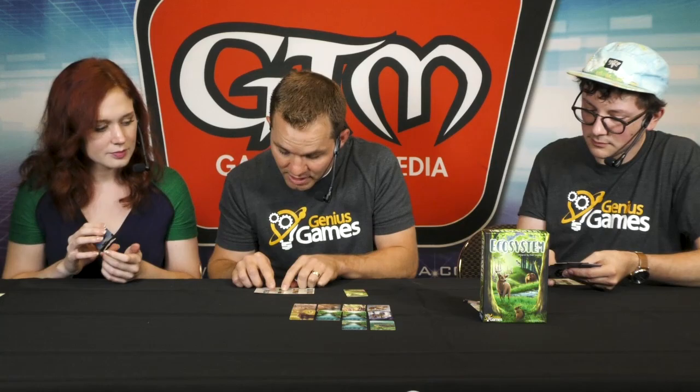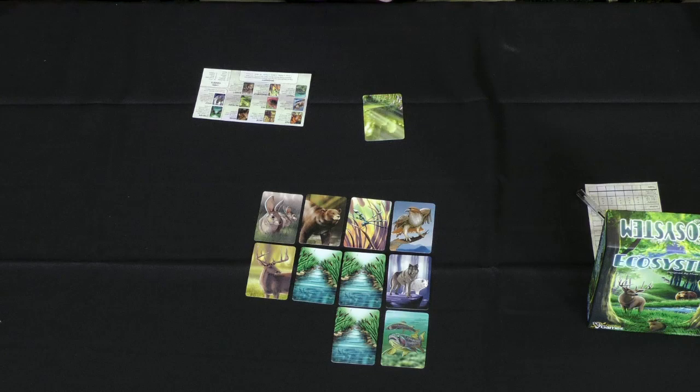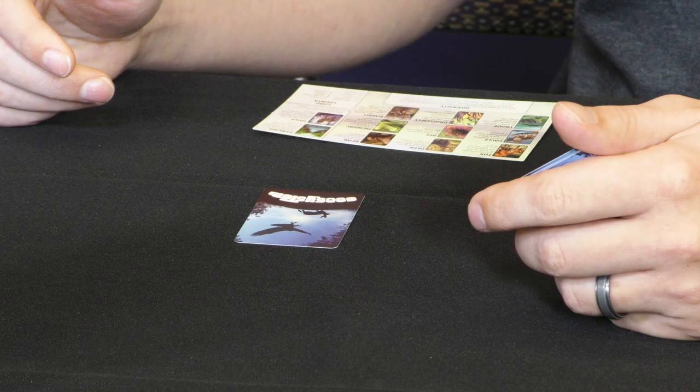I'm going to start with a meadow. The meadow card says each set of adjacent meadows scores 0, 3, 6, 10, and 15 points depending on how many you have. One meadow alone scores zero, but five adjacent meadows scores 15 points. We play cards face down, then all reveal at the same time — pretty common in card drafting games, like Sushi Go or Seven Wonders. We also have another card drafting game called Ion.